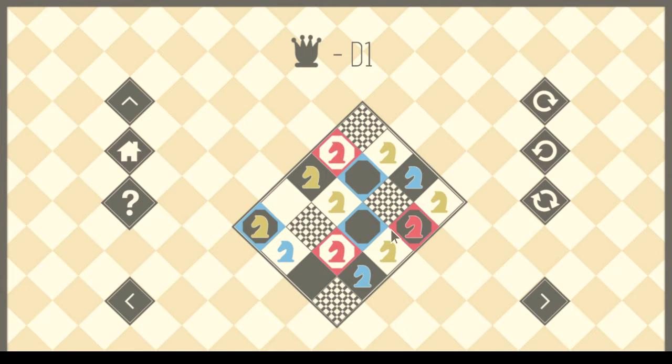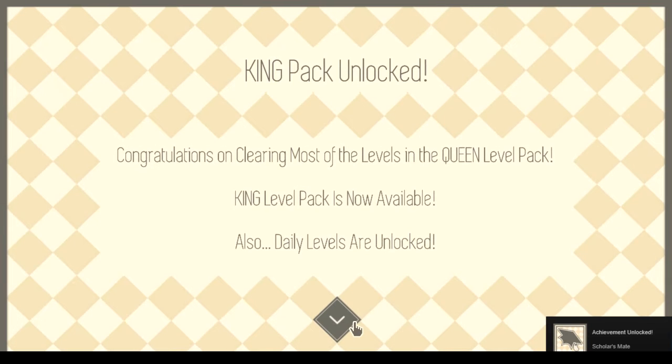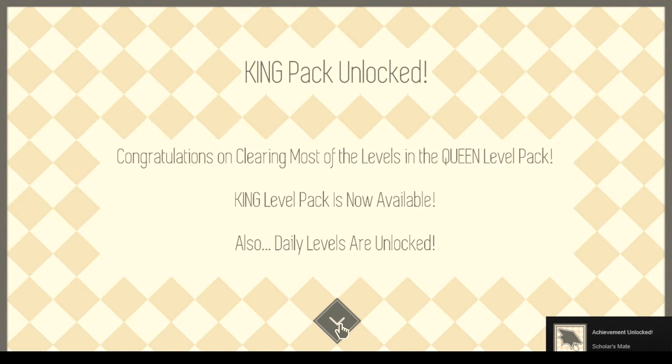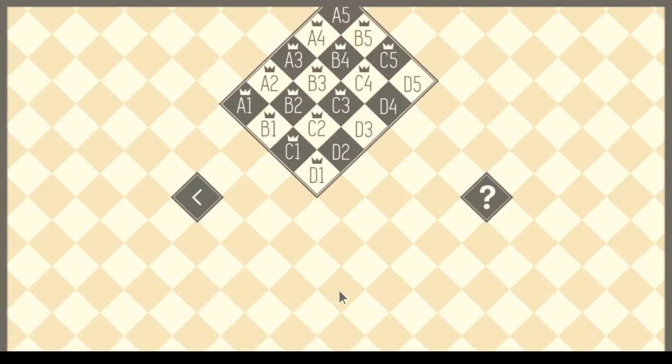Now we have to get the blue knights onto the blue destinations — something like this, and that, and the final corner. Congratulations on clearing most of the levels in the queen level pack. The King level pack is now available, and daily levels are unlocked.